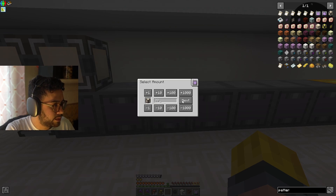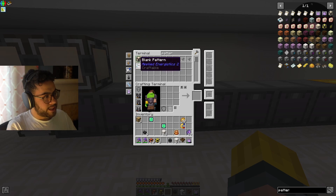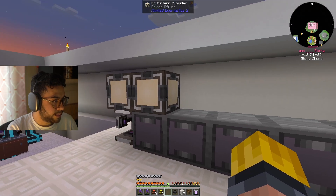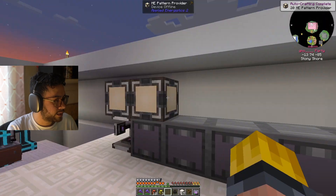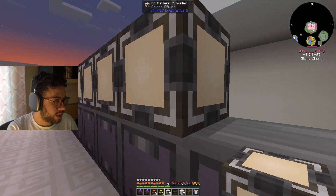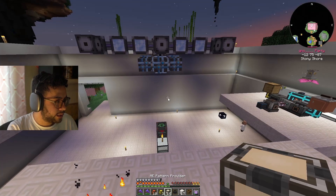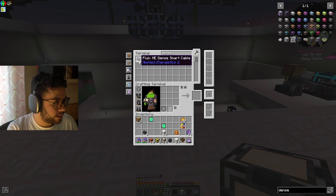Let's make 20 pattern providers. We can also add acceleration cards to each one of the molecular assemblers, and that'll make them process a lot faster. So these are all done — I can put these on top of every single one of these machines, then grab a dense cable and they'll all be connected.